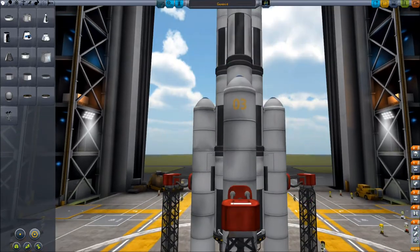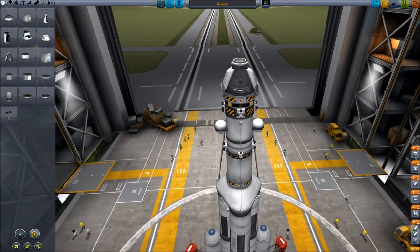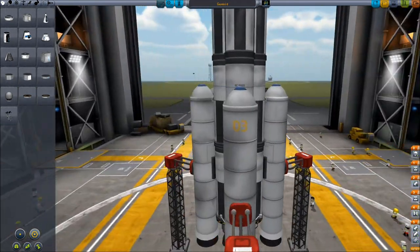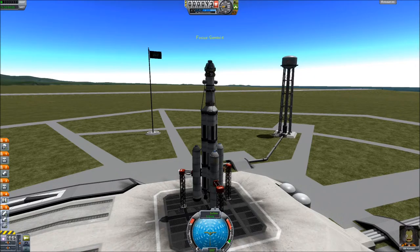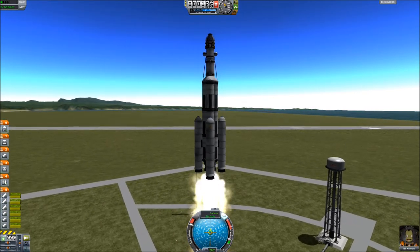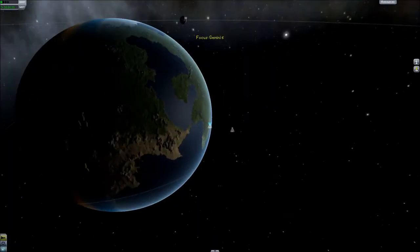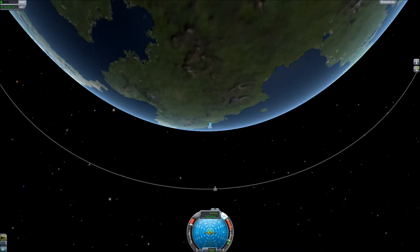Here we have our same ship. I don't think we really need to change anything - it got into orbit just fine. So we're just going to launch this one. We'll probably have Bill flying this time - Bill Kerman in the pilot seat. So we'll get this thing throttled up, hit the T key, and we'll get right on our way. We've launched pretty much right as Jeb's ship is going around straight up, and that's actually perfect - that worked out just right.